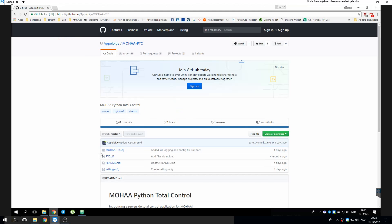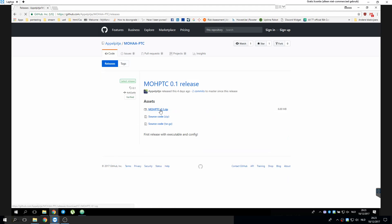We will first have to download MOVP2C. You can actually do that on GitHub — go into releases and download the zip file.